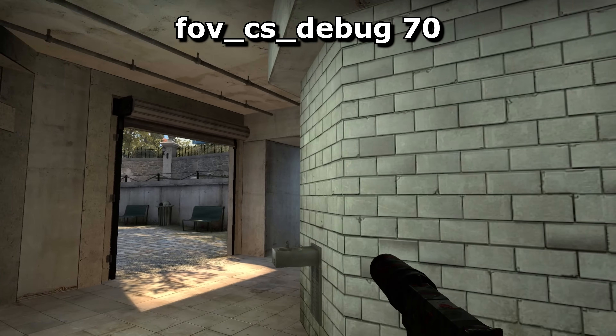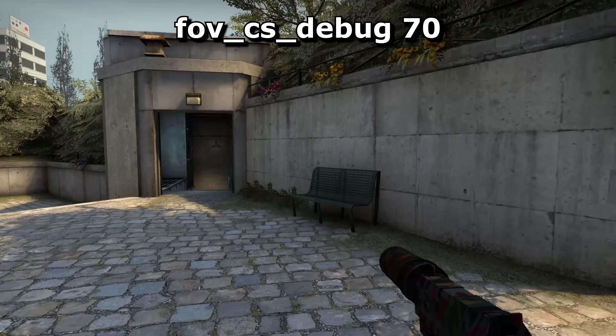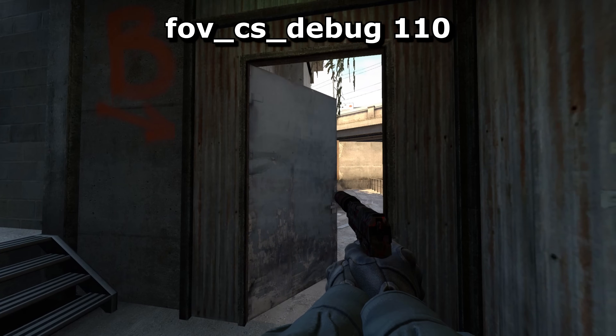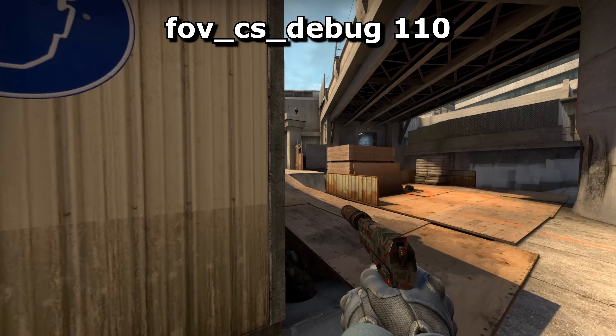I hate games that force a view like this — I feel really claustrophobic and vulnerable. On the other hand, if you want the Quake Pro experience then use a value like 110. The larger the number, the lower your framerate will become. This isn't some kind of conspiracy to cancel out the benefits of a larger FOV; it's simply because it has to draw more of your surroundings.